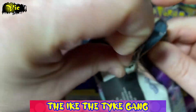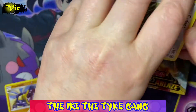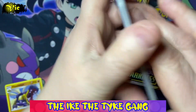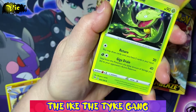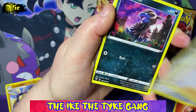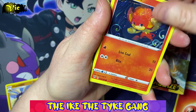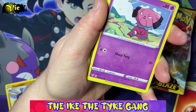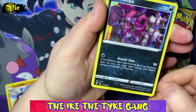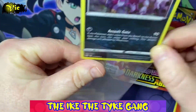I am hoping to pull that Charizard VMAX because it's one of the more expensive cards in the set and we don't have it. I'm also hoping to pull one of the rainbow ultra rares because we don't have any of those. Next pack: Dino, Pancia, Mareep, Snubble, Leron, and a Hollow Hooper — I don't think we have that holo, so let's pop that in a sleeve.